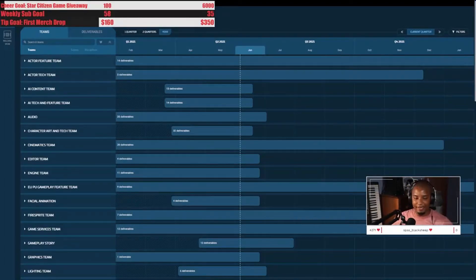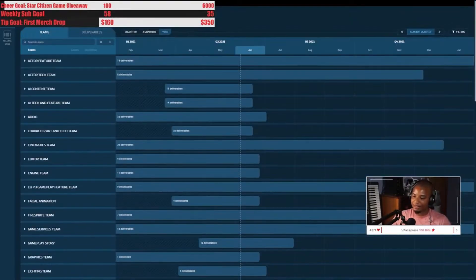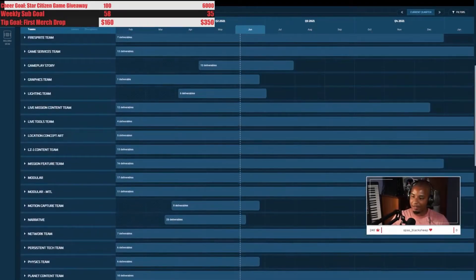The progress tracker contains all of the teams that work at Star Citizen. A lot of people don't think things are being worked on, but this is the easiest way to see. If every company did this for every game, that'd be incredible. It's almost every team at CIG, and it gives you an idea of what their role is based on their title, which is one of the biggest advantages of this system.